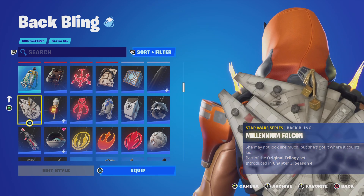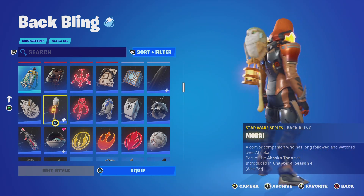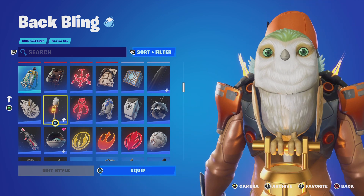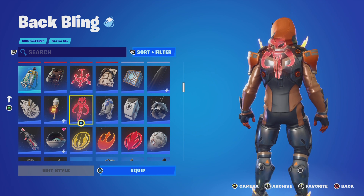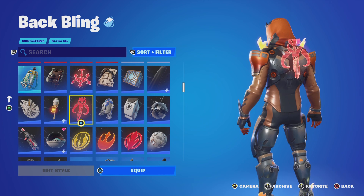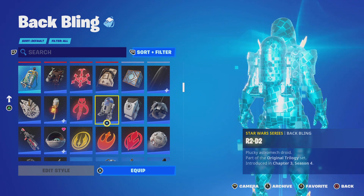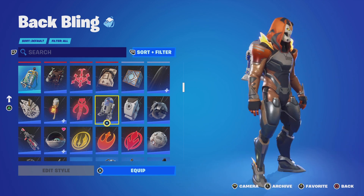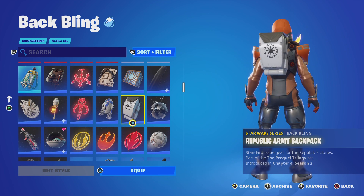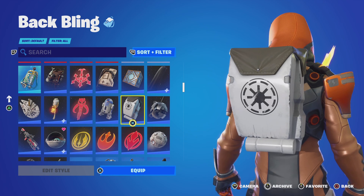The Millennium Falcon back bling also has Han's lucky dice — we saw kind of the origin of those in the Han Solo movie. Ahsoka's back bling is the Daughter in bird form — we'll be seeing more of this in Season Two of Ahsoka. This is the Mythos Signet — I don't know who this went with; Chapter Three Season One, maybe? R2-D2 — I use this back bling with Anakin. I'm pretty sure this was Luke's back bling though. Republic Army Backpack — pretty much just carries clone supplies.